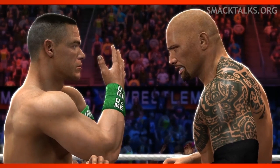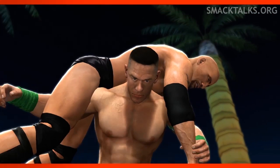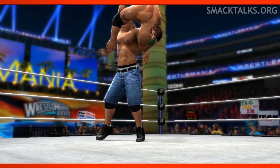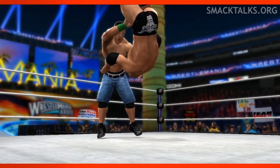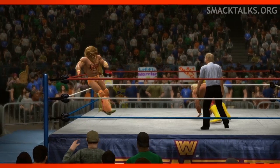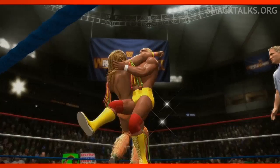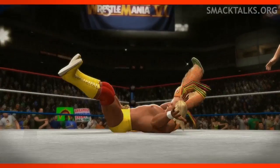Back to Wrestlemania 28 and the first match between Cena and The Rock — you'll notice The Rock has a beard, although he didn't in the roster reveal footage, so it appears we'll have bearded and non-bearded attires. Wrestlemania 6 now, and we see Warrior and Hogan taking each other out with a double clothesline in their match for Hogan's WWF Championship and Warrior's Intercontinental Championship.